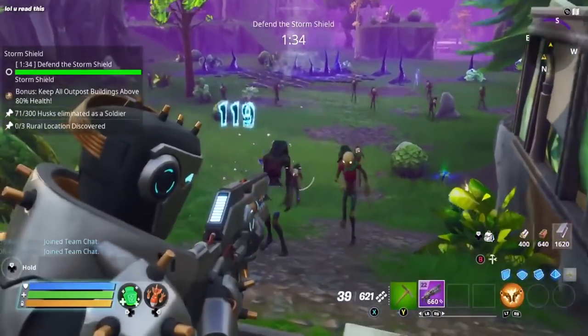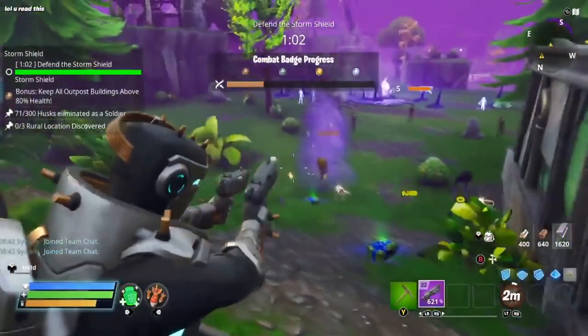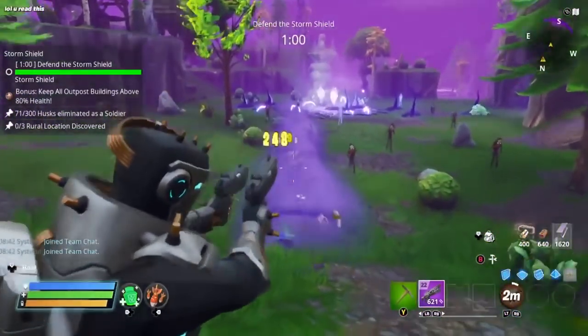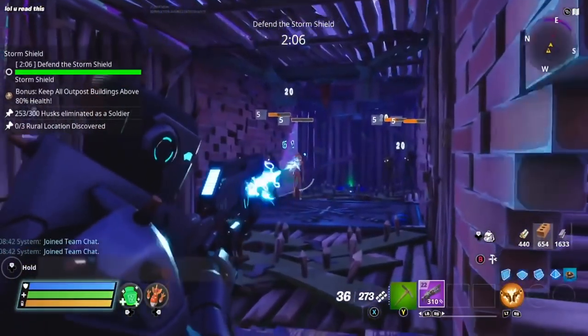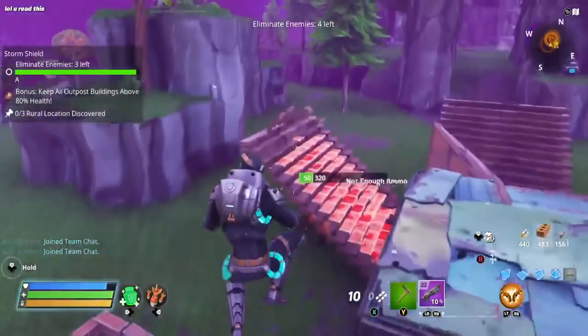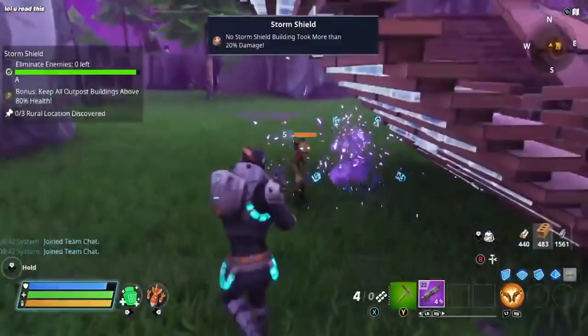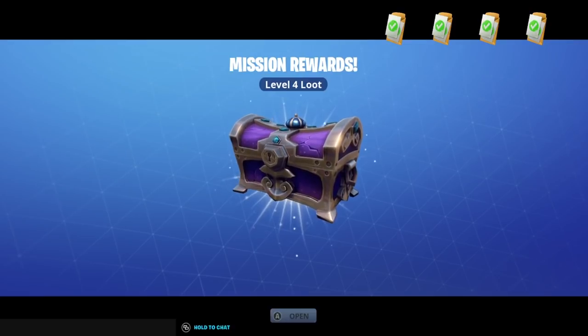With a combination of the shock rifle and Lefty Righty, I was not fearing any kind of overrunning or the husks destroying my base. So for just 10 minutes straight I obliterated husks as I've done for many years. In the final moments only the weakest of husks were about but we managed to pick them off and we got the W. The SSD rewards?